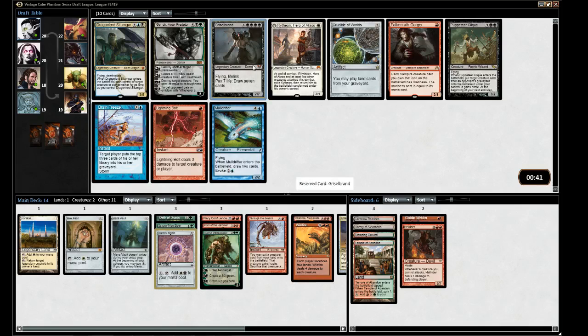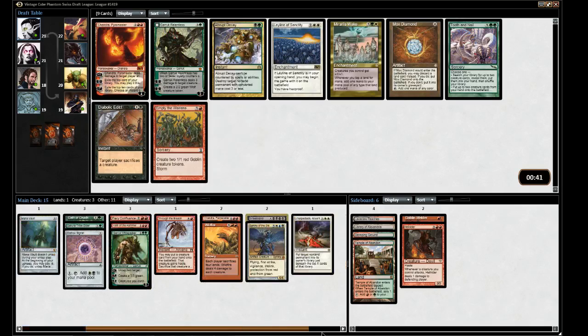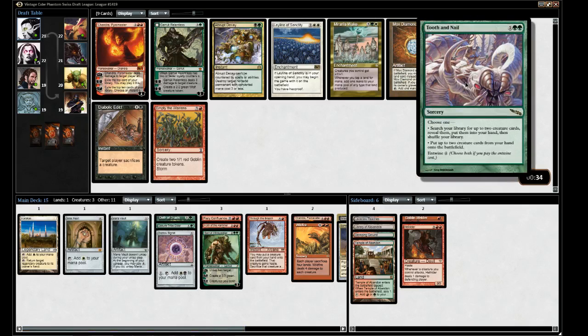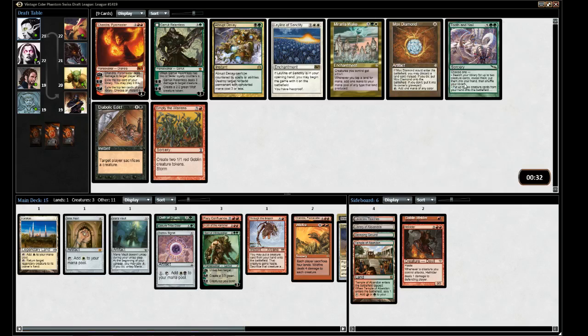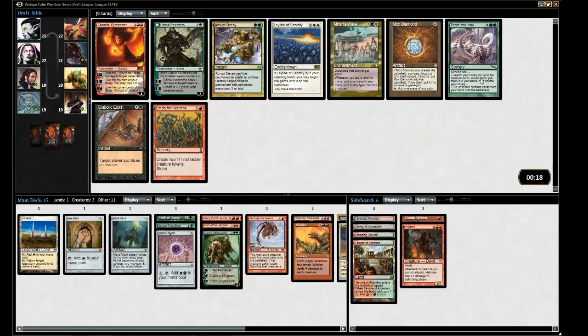There's Griselbrand — I think we really need to make sure we have targets for Oath and our Breach, so I'm just going to straight up take the Griselbrand. There's also Tooth and Nail — that's kind of a thing, more in the Rofellas version. It's a way to put them straight into the battlefield, but it seems a little iffy.